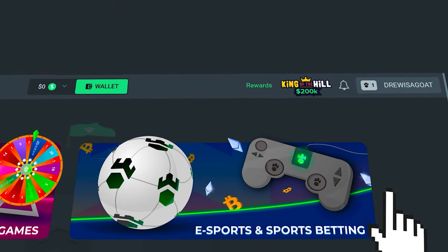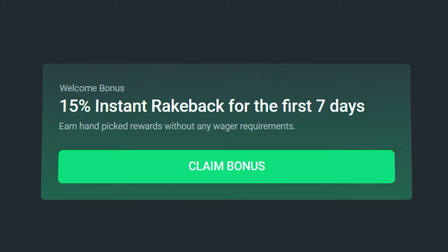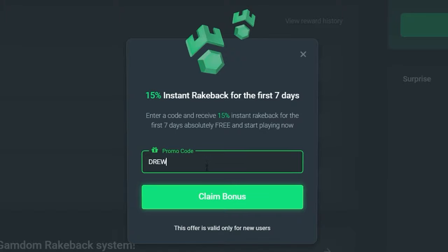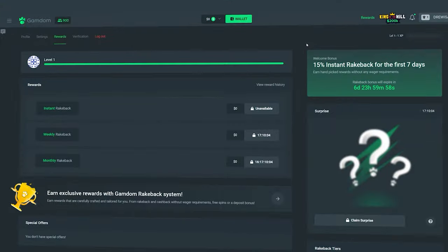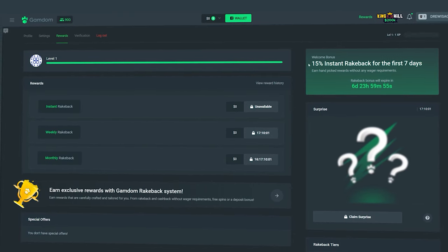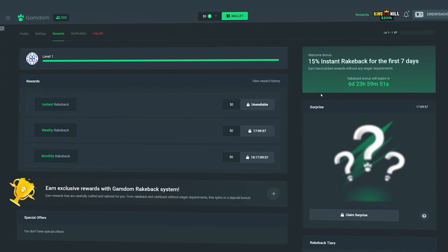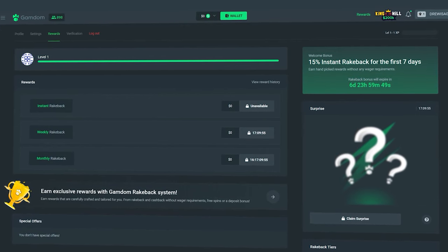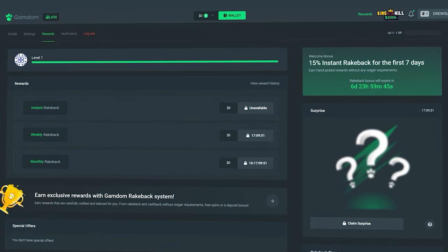Alright guys, before the rest of the video continues — if you want some rewards on Gamdom, click in the top right of your screen where it says rewards, then on the right side of the page click 'claim bonus,' type in 'Drew,' and hit claim bonus. You'll get 15% rakeback enabled on your account and access to instant weekly, monthly, and daily surprise rakeback just by using my code. It helps the channel and keeps these videos going. Good luck on the bets and enjoy the rest of the video.